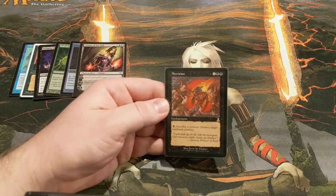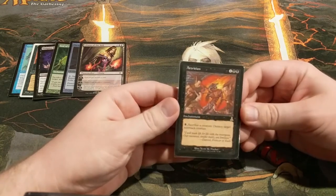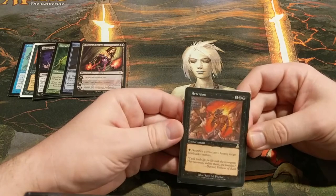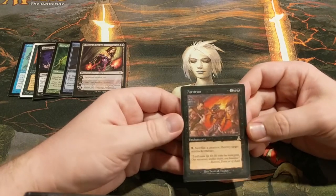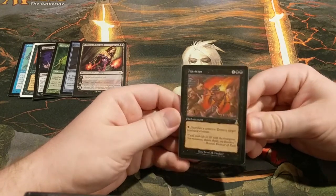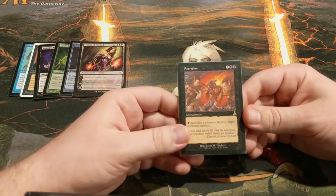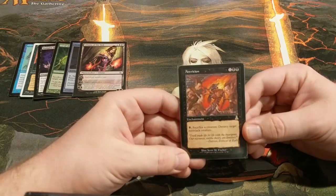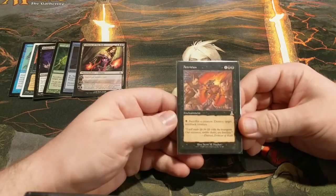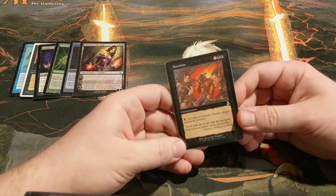Speaking of sac outlets, this deck occasionally needs a sacrifice outlet for things like Stitcher Supplier, World Shaper, Thragtusk, Wurmcoil Engine, Solemn Simulacrum, or anything with a Skullclamp attached. So why not kill a creature at the same time? As long as your opponent is not playing black, Attrition makes life very difficult for them. It's also a great deterrent card since anyone who tries to kill your creatures can pretty much rely on losing one of their own too. If you just leave some mana up, it kind of makes your opponents think twice about messing with you.